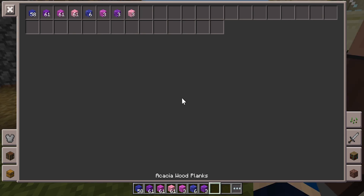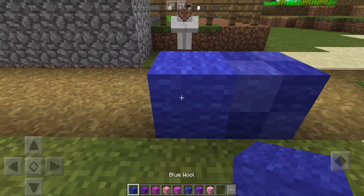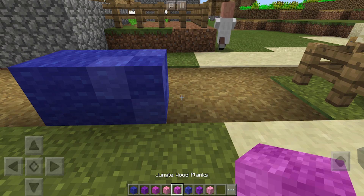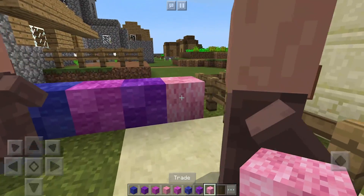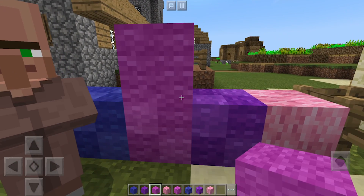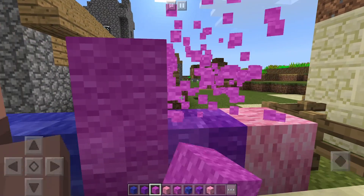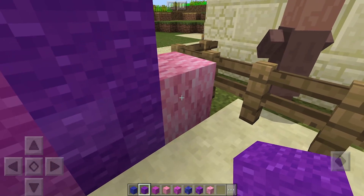These retextured blocks could really spice up your builds. It's pretty much the same kind of texture for all the different colors. In comparison to the normal blocks, I think these blocks look way cooler — they just have a little bit more detail which makes them that much better to look at. I think they could be used for carpet designs and all types of stuff. Personally, I just think they're a lot nicer.